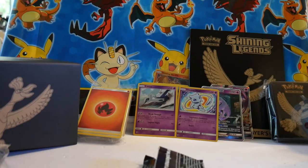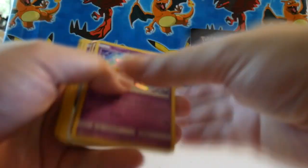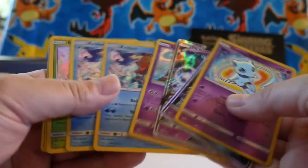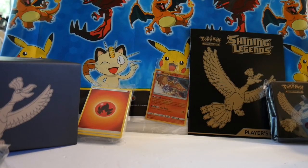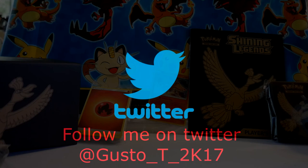Shining Legends did not disappoint me. I have been so fired up to open these cards, and look at what I got — the Shining Mew, Mewtwo GX twice, Latios, Keldeos, Shamans, Hoopa, and Palkia. If you can pick up Shining Legends Elite Trainer Boxes, they are well worth the money — do it, you will not regret it. Please share, like, and subscribe. Give it a thumbs up. But how could you thumbs down Pokémon? That's just crazy talk. Bye!